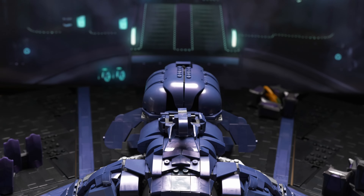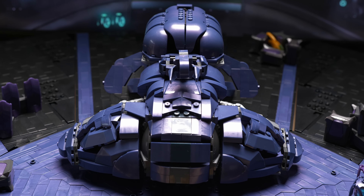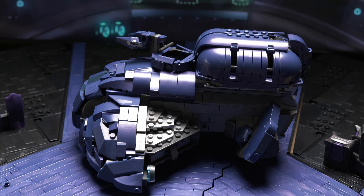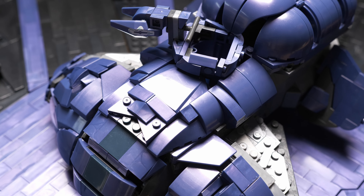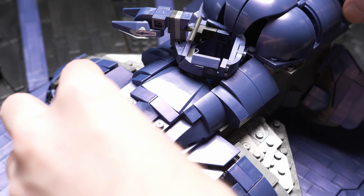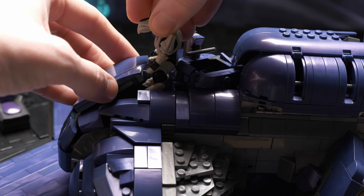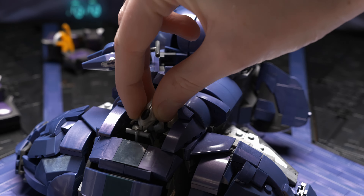So let's delve into the features included in this build. It was important for me at the time to get as many of the features of the vehicle into the build as possible. So there's a driver's hatch mechanism so it can slide back and forth, much like in the game. And it's tight, but there's just enough room to fit a driver inside the cockpit.